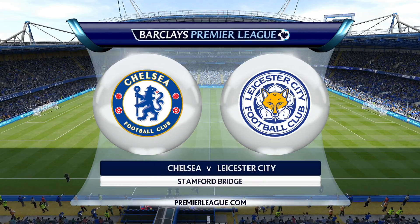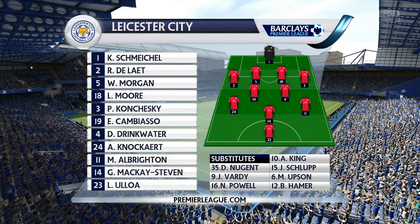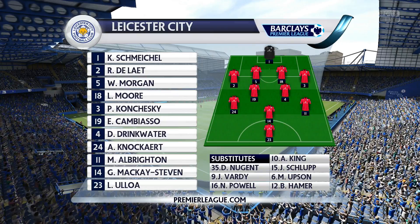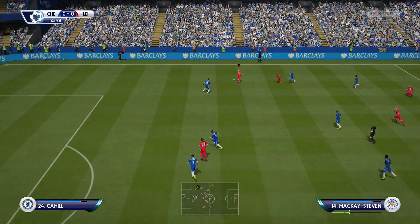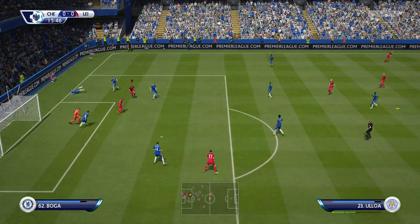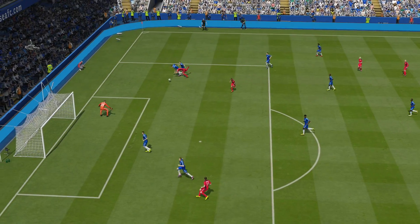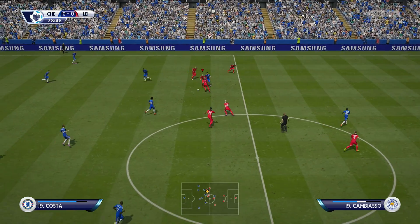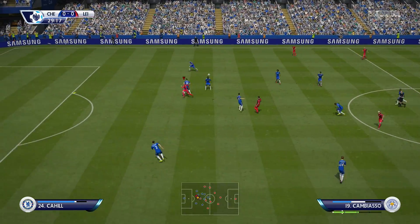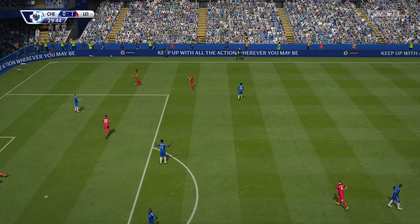Our next game is away from home at Stamford Bridge against the mighty Chelsea, who could have been champions last season. Weirdly enough they're starting with Courtois on the bench and Schwarzer in goal. Maybe they feel he deserves a run out against minnows like us. We went with Mackay Steven; Albrighton makes his debut on the right-hand side, and Drinkwater and Cambiasso retain their central midfield positions. In the 29th minute, some amazing interplay between Cambiasso and Yoloa leads to a 1-2, and just before the half-hour mark, Cambiasso gives us the lead with his first goal in a Leicester jersey.